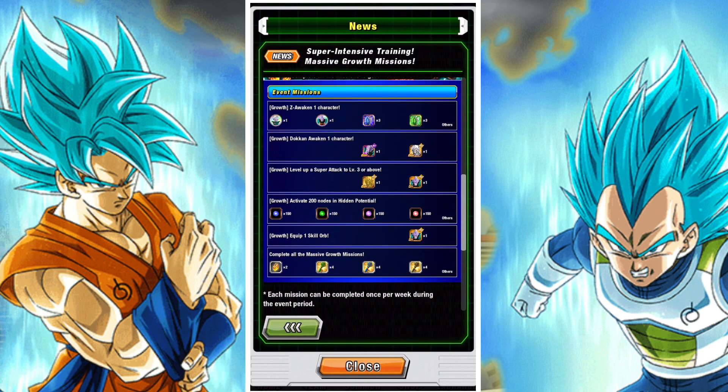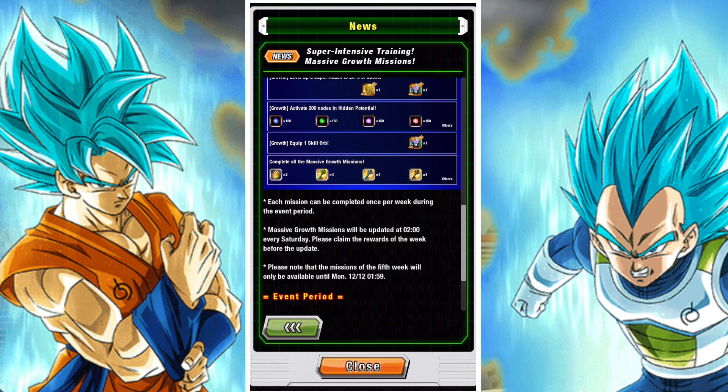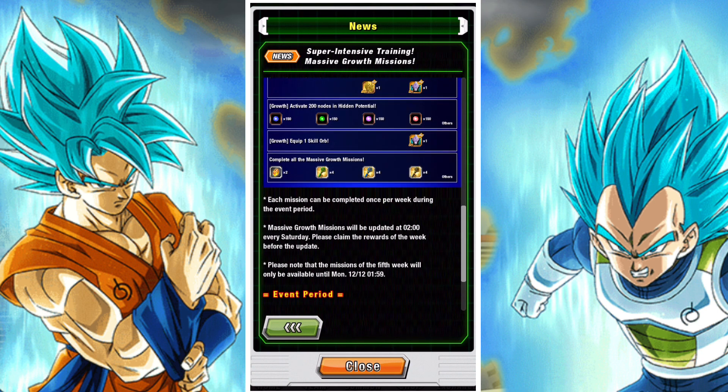Most of it has to do with things like unlocking hidden potentials, leveling up the unit, Dokkan Awakening them, Z-Awakening them, and raising their SA. There are going to be 5 sets of missions in total and you're going to be able to earn 10 Dragonstones with every single one.